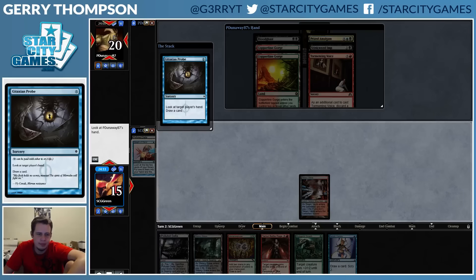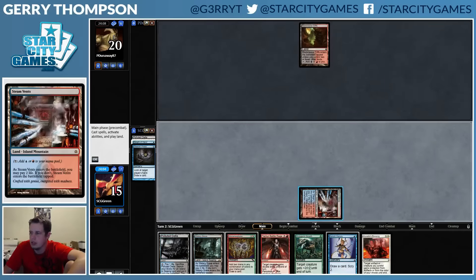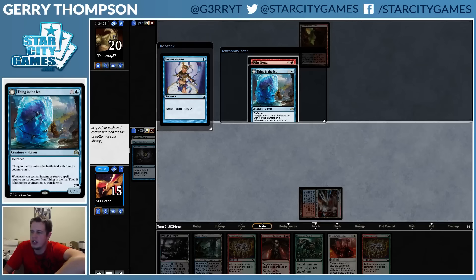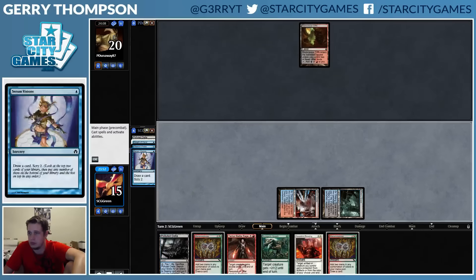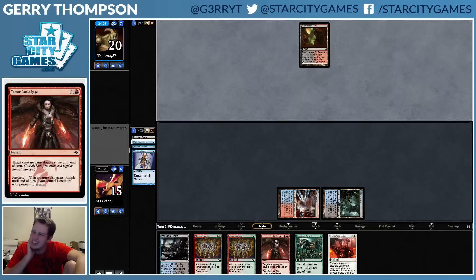More of this — I don't even know why I need to know what's in your hand, but okay. Kiln Fiend and a Thing in the Ice — Kiln Fiend is definitely just gonna kill my opponent, so we don't need the Thing. We're a little slow, only a turn-four kill, but I think that's gonna get the job done here.